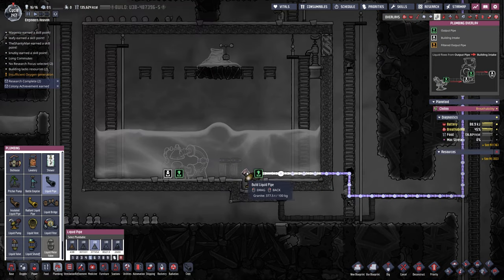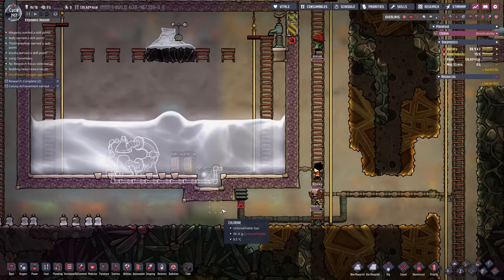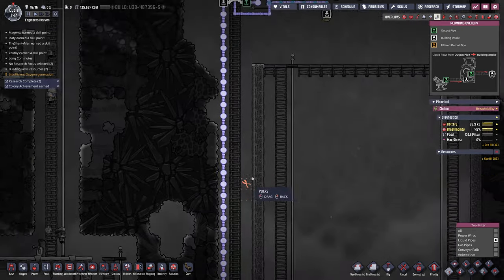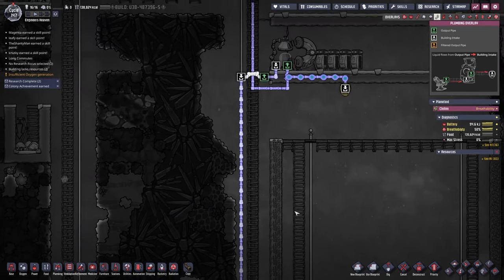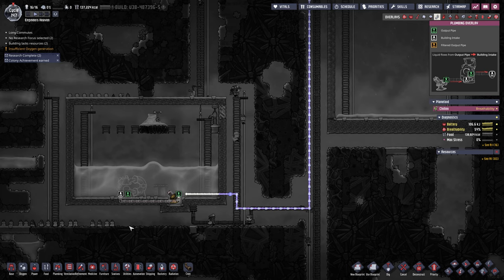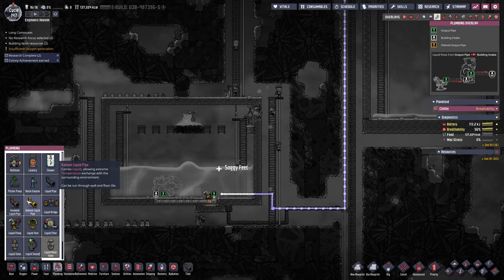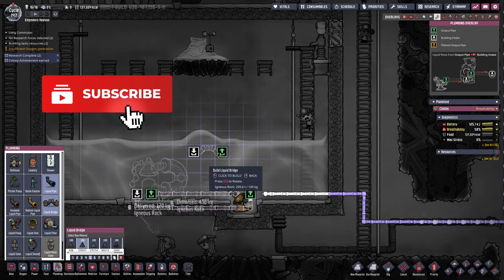We're going to change our piping here just slightly. We're going to make it insulated just to be safe - I didn't make it insulated before because it really didn't matter. But now we're going to do exactly that. We need to make sure that we disconnect this here, and we can let this run until it's empty. It doesn't really do us any harm - it will automatically stop as soon as all the water is processed, and that will empty out that pipe because we're going to reuse it for the water coming out of this desalinator. We need a pipe and this time it doesn't need to be insulated. We're going to build a liquid bridge right here.